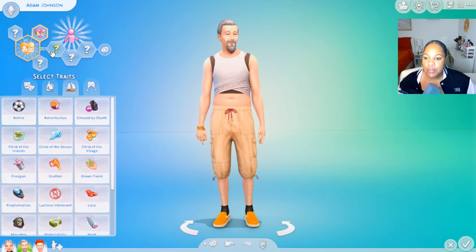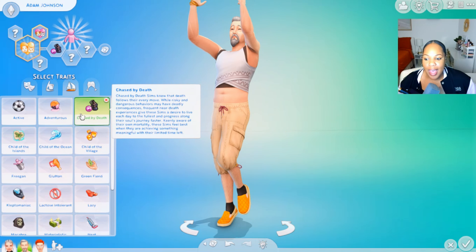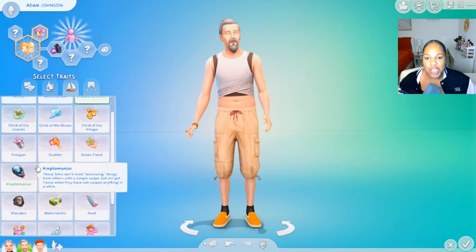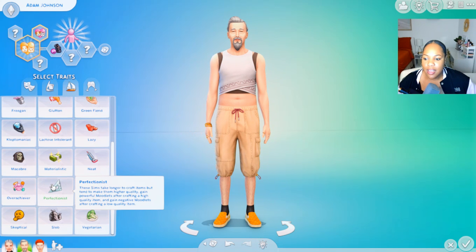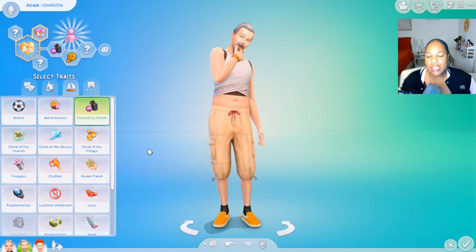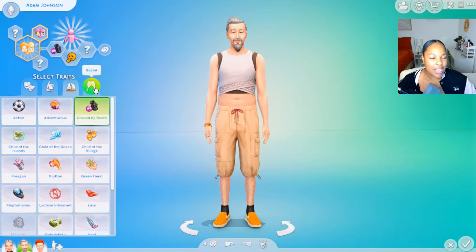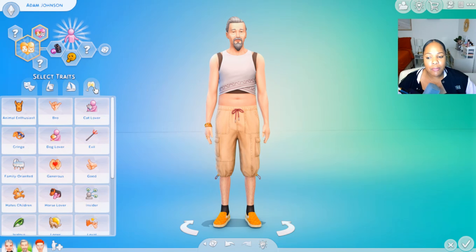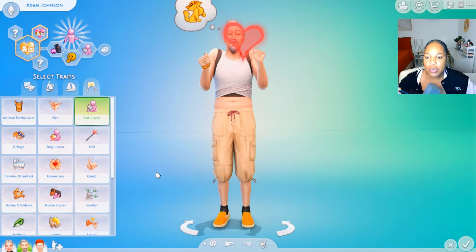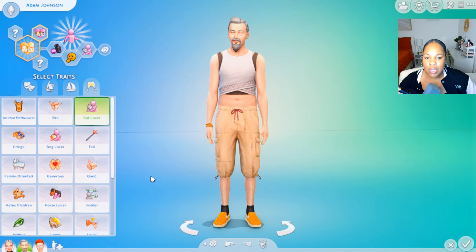I'm also going to go for some other traits, and I definitely want to do Chased by Death — I definitely want to go for that one. Look at the animation that comes with it — so he's kind of paranoid. I also kind of want to give him the Skeptical trait, so he's the one in the family that doesn't really believe — he kind of believes but he's not so sure about it. So I'm going to make him a Skeptic and I wonder what that's going to do for our Sim. And I'm going to make him a Cat Lover as well. I might add a cat to the family — that's something I haven't done, doing a lot of animals. So that might be something we do here.